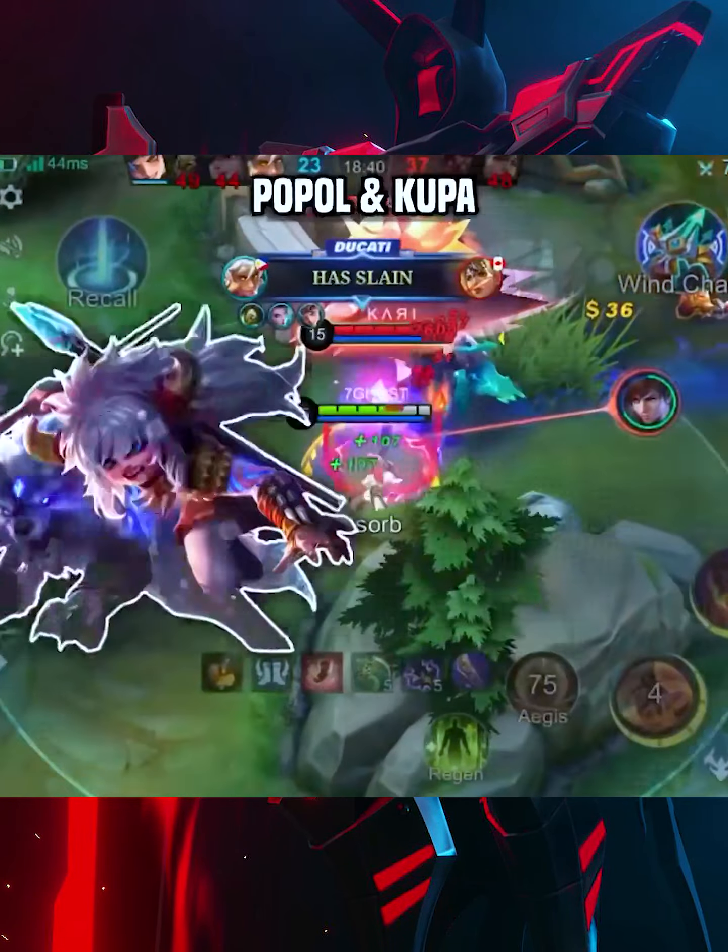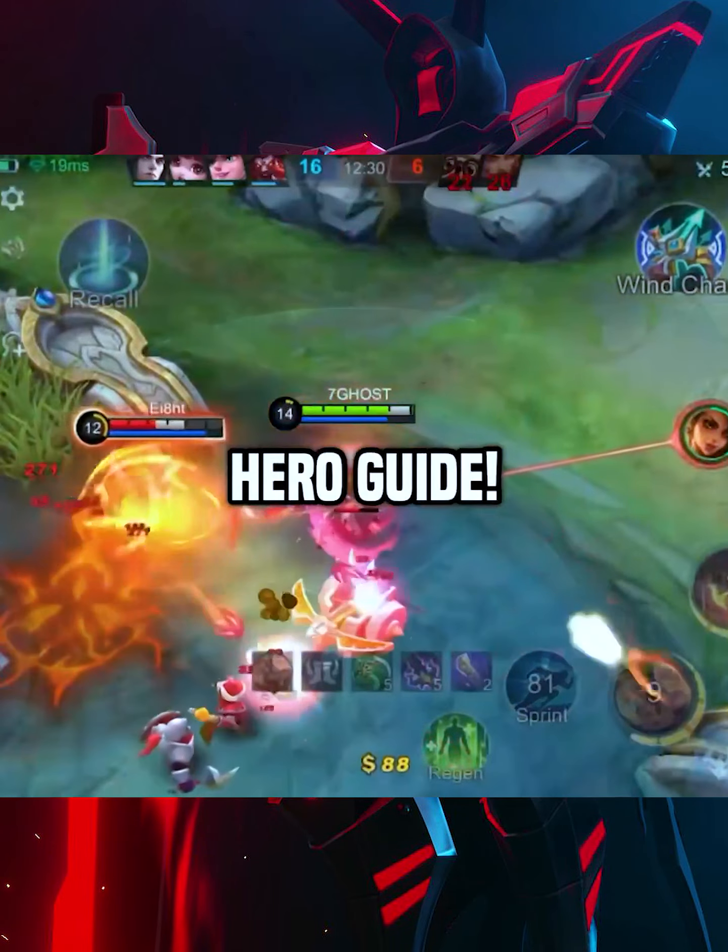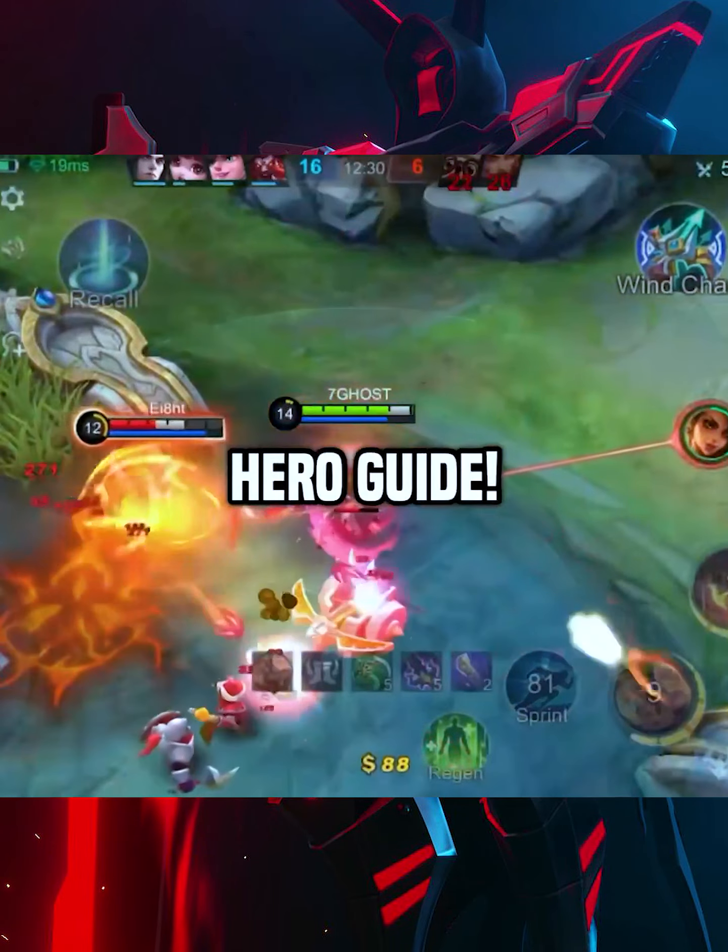Heroes she can counter: she's good at countering heroes that rely on being close together, such as Estes, Faramis, Popple, and Koopa. But she can be countered by Helcurt, Yin, and Esmeralda. Side note: avoid using Aegis when facing Esmeralda — that's unless you want to die quicker.